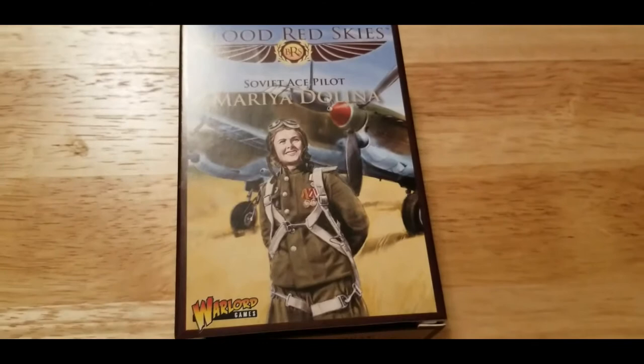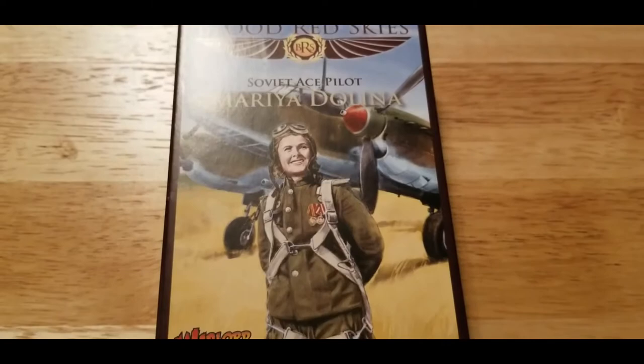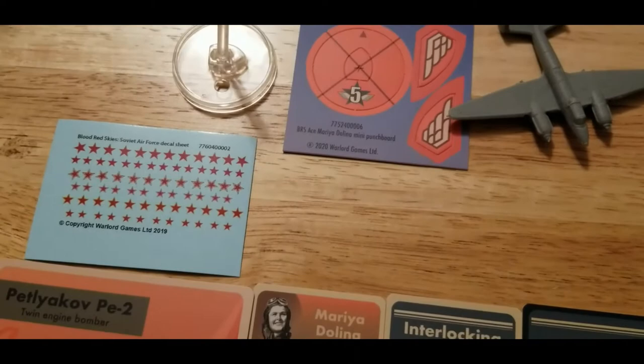Welcome back, Victorium Gaming and Blood Red Skies fans — we are back with another unboxing. We got another new release for you guys today: we're going to check out a Soviet release. This is Soviet ace pilot Maria Dolina for the PE-2 plane. We'll be right back after we get this open, and we are back with Maria Dolina here unboxed.